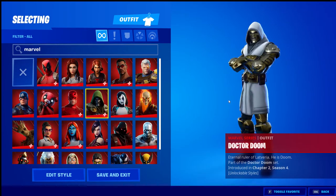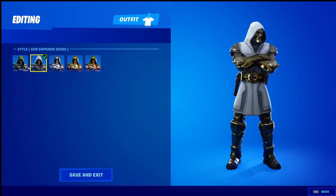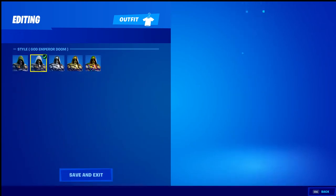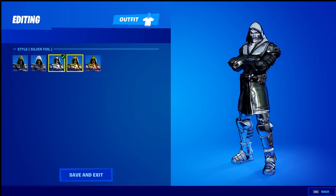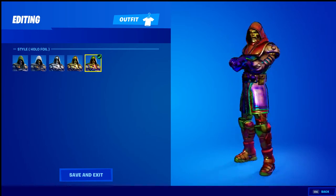Moving on we have Doctor Doom, and I'll show all of the different variations. We have the default style, the God Emperor Doom, the silver foil, the gold foil, and then the hollow foil.